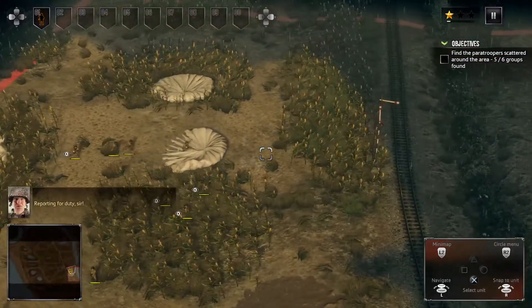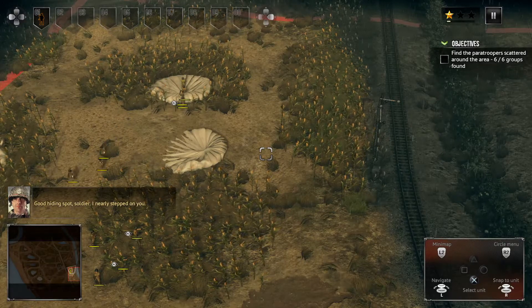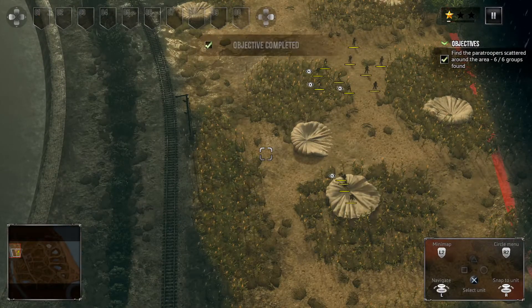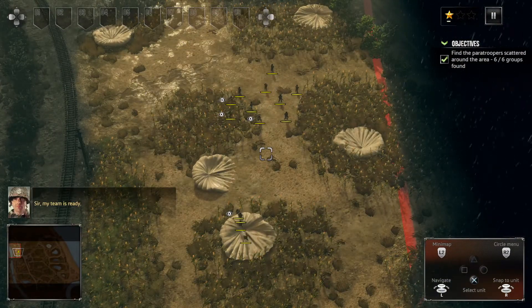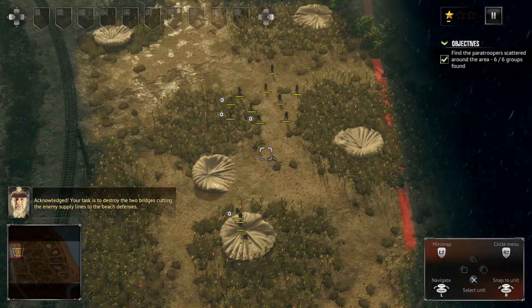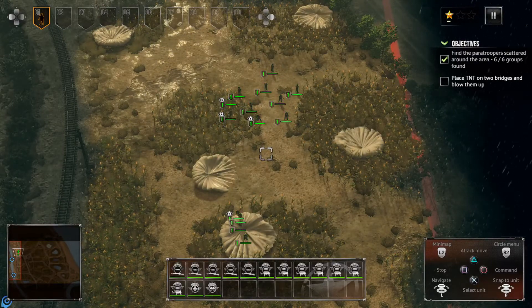By the way, if you want to change the view simply hold down the R1 button and the right analog stick. Of course if you want to change it back, hold R1 and press R3. Also, if you want to select a bunch of troops, just hold X and press the left analog stick up, and then you can group them as well by pressing R3.